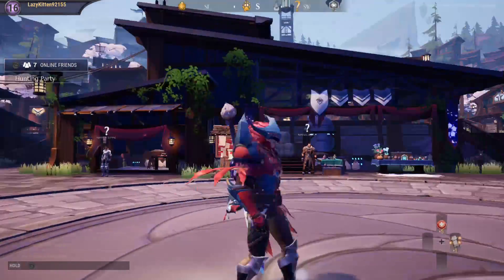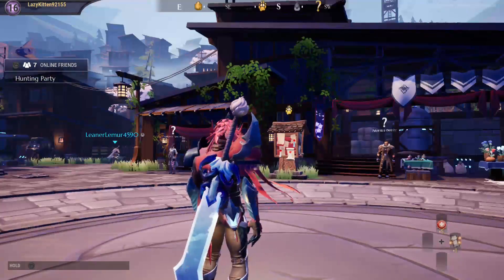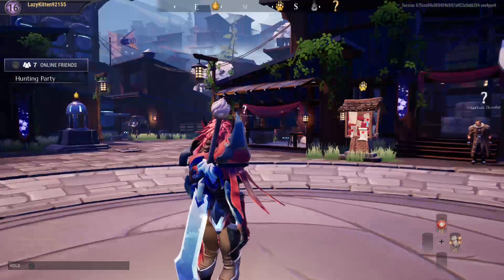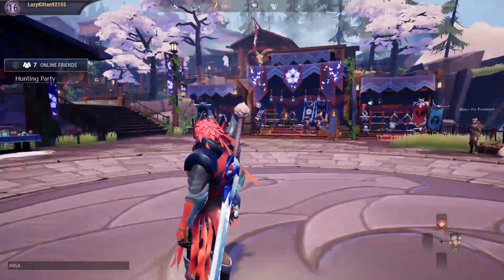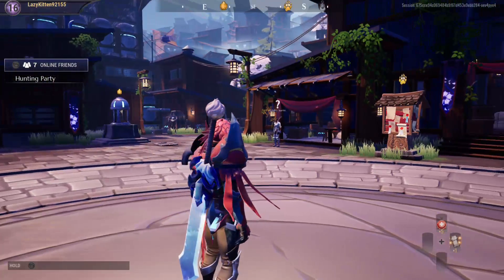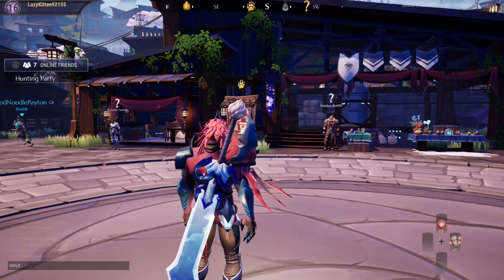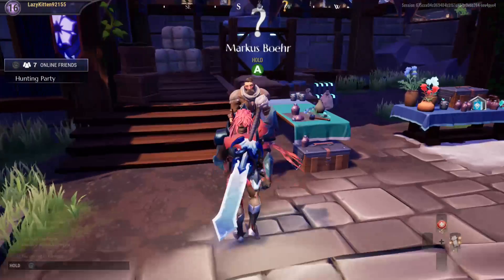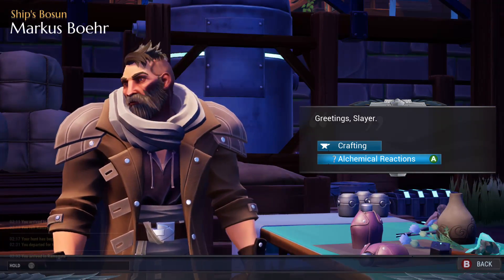When you start Dauntless, after the tutorial, you'll start in this town — this is your main hub where you get your quests, make your armor, and all that stuff. If you look around, you'll see a compass up top with different icons on it, so if you get lost check your compass. The town's not that big.